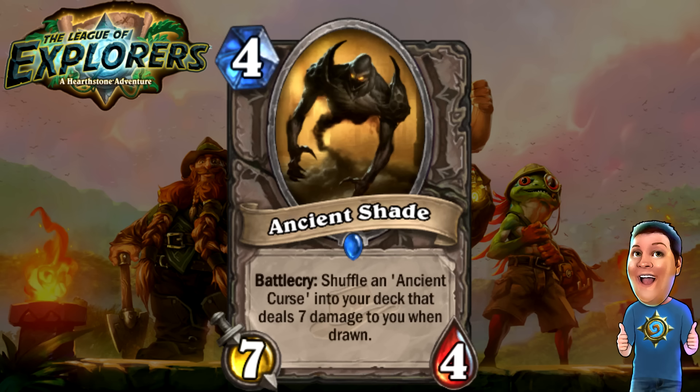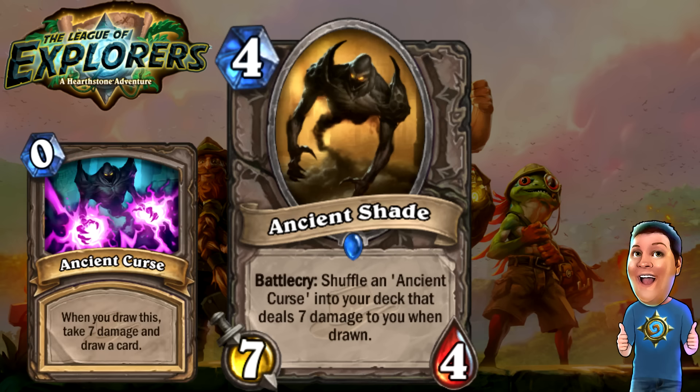Next, we got the Ancient Shade — four cost 7/4. Battlecry: shuffle an Ancient Curse into your deck that deals seven damage when you draw it. Very, very scary — the Ancient Curse deals seven damage and allows you to draw a card afterwards, which could hurt you a lot. But think of this in a Priest deck with Auchenai Soul Priest on the field — it could potentially be a seven heal instead. I think this card might be played in some Priest decks as a really powerful big minion. Getting yourself a potential seven heal later on can be very good.